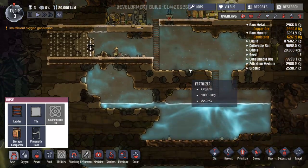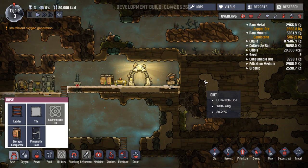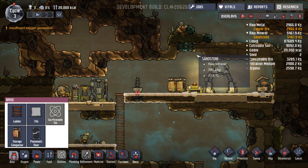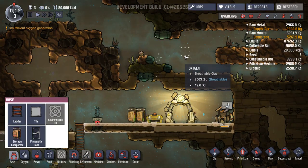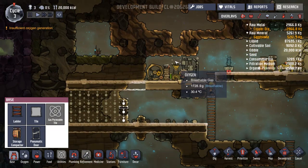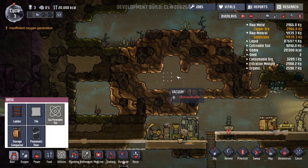I bet that needs something else - doesn't say, but I bet that needs a special tool. So let's start getting some rooms going so these guys can have somewhere nice to live. That oxalite does disappear after a while. This is all carbon dioxide. Unfortunately it's not going to disappear and open up a hole. There's still algae there, so we've got oxygen in there. There's a vacuum in there.